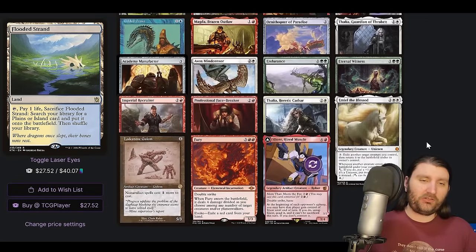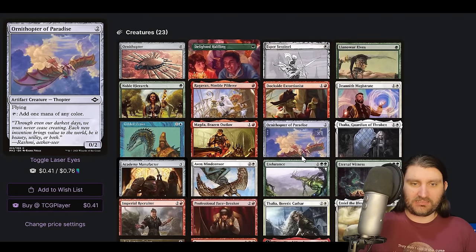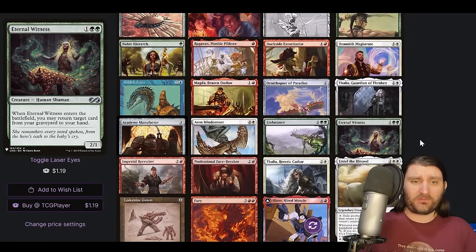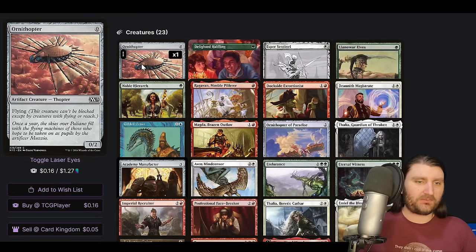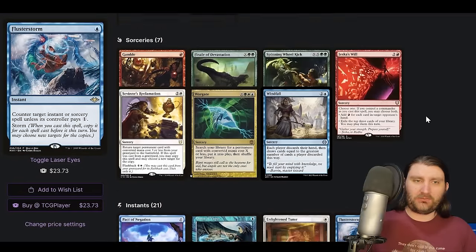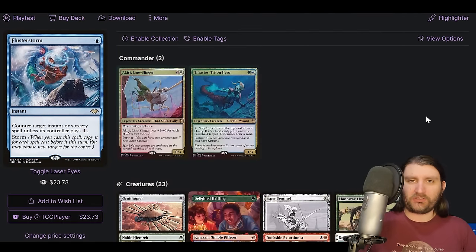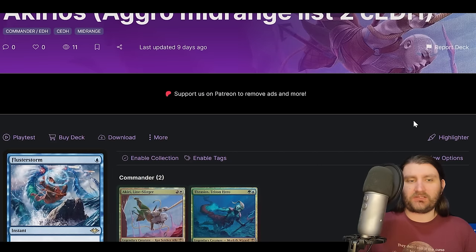I don't think you have to lean as far away as this list does — you could maybe still do like Kennen, Basalt. Seems to line up perfectly well with what you're doing. Swap out a dork for Birds of Paradise. Ornithopter is maybe a little cutesy unless I'm just missing a line. There's a couple of things I would address with it, but it looks really cool. I really wanted to highlight this kind of archetype of making an aggro mid-range Akiri/Thrasios Stax.